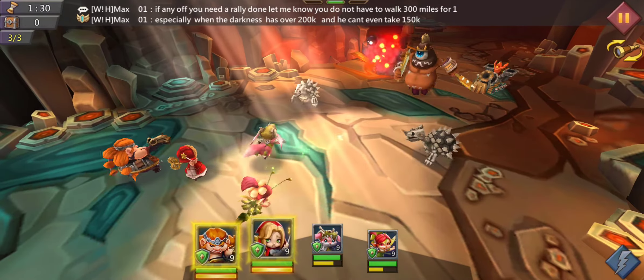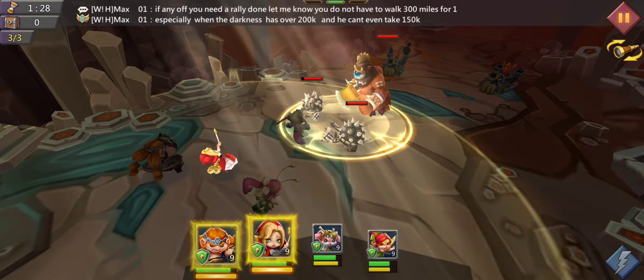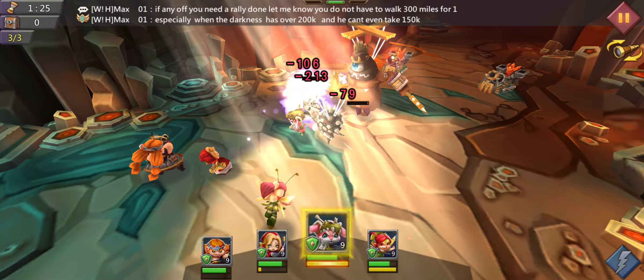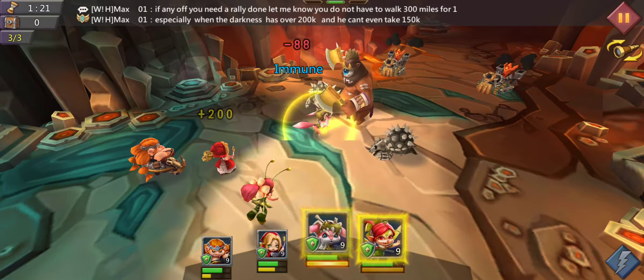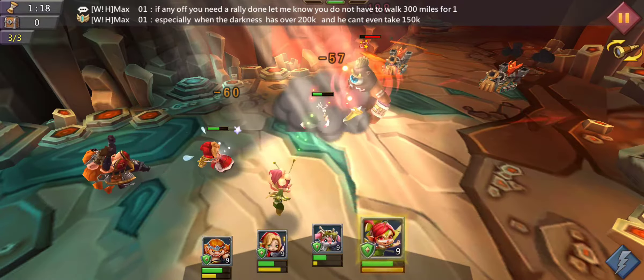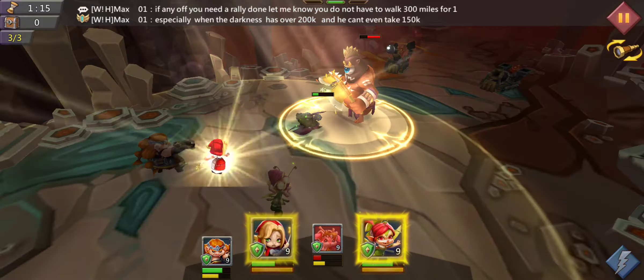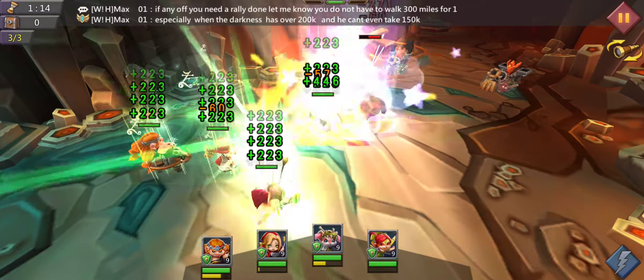Try to enter the next round with full energy. Use your CC on the front three guys, and use all your abilities on the front three guys to kill them as soon as possible. As soon as the CC runs out, reapply it, and try to keep your Prima Donna spell available as long as possible.